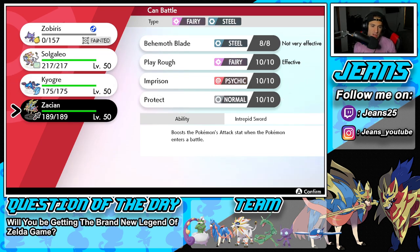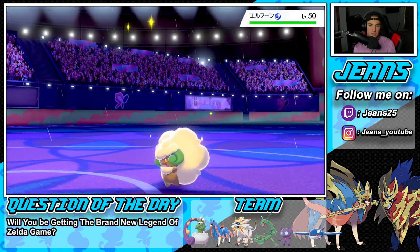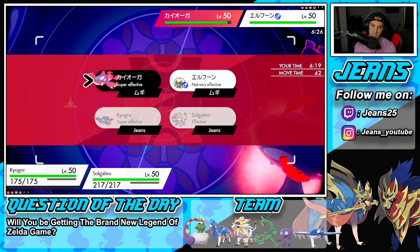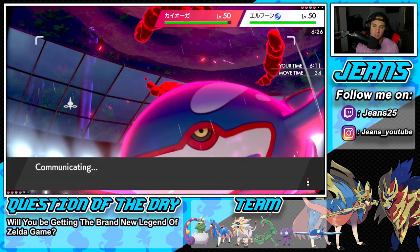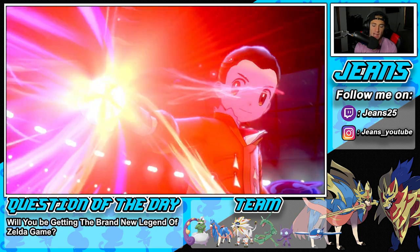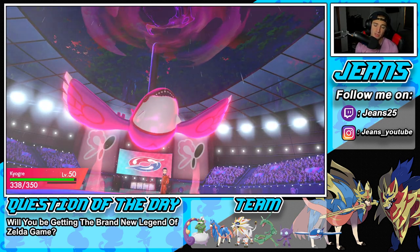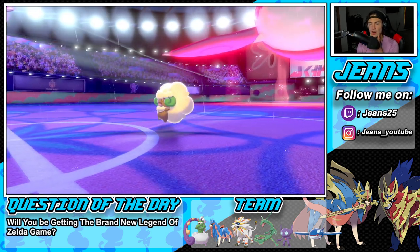I could bring in Zacian or Kyogre - I think Kyogre's going to be the play. I might Dynamax and save the Choice Scarf for later. He's going to lead Whimsicott, so Tailwind is obviously going to come out. I could Sunsteel Strike that and double down, but I feel like Max Lightning is going to be my play - just Lightning into that thing. I could Wild Charge, I could double down, but I feel like we just go after Whimsicott. Whimsicott could pop a Trick Room or Tailwind - he can really do whatever. I'm going to Dynamax my Kyogre, and the best part is after the Dynamax is gone he'll be in Choice Scarf and I can pick my move.